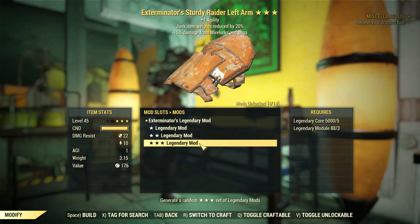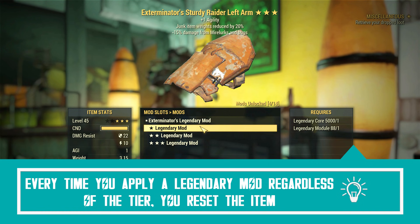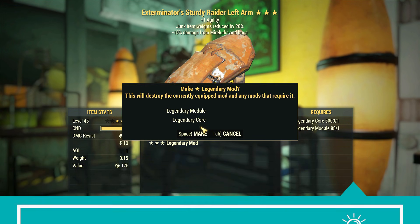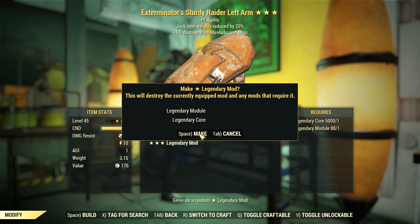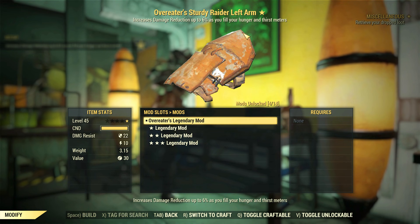But that's not what they did. So be very, very careful — every time you craft or change the legendary mods, your item will fully reset. There is no way to save, lock, or keep any legendary effects. Every time you craft, the system rolls brand new effects, no matter the tier.